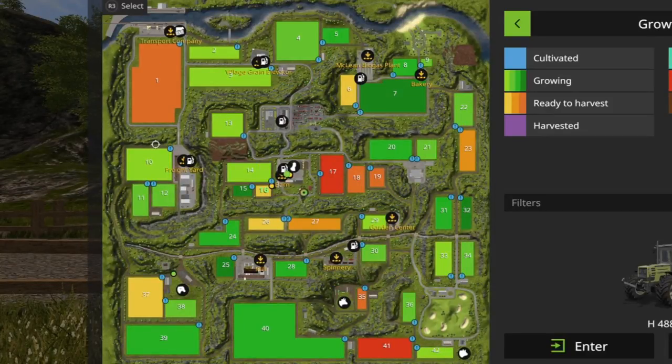We find ourselves slap bang in the middle of the map at the home farm. This map is big — really big. I'm hoping I can fit it all in. I have got a pickup so I can get around a bit quicker, but there's a lot going on. What I like about this one: there is something for everyone. There are big fields, very big fields, small fields and very small fields, which is brilliant. You can gradually build up, picking up smaller ones and working up to bigger ones.